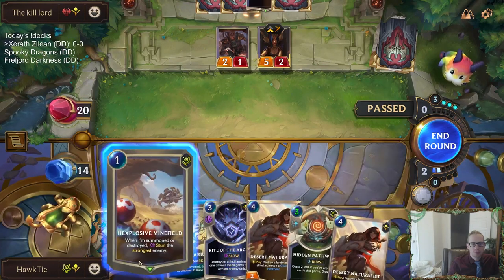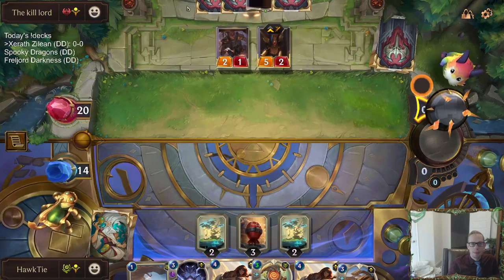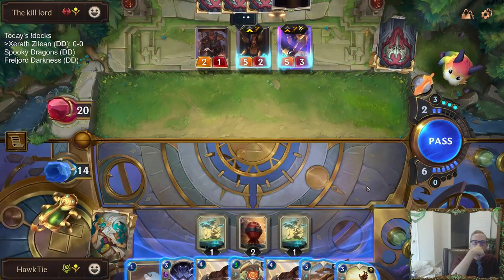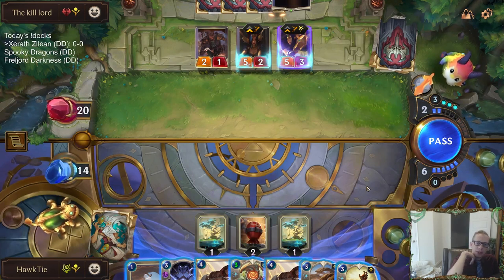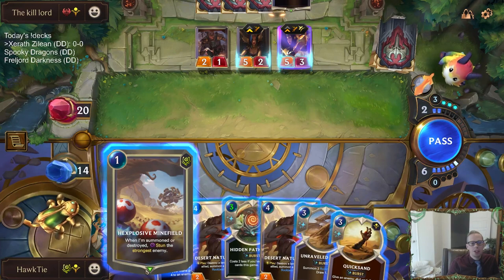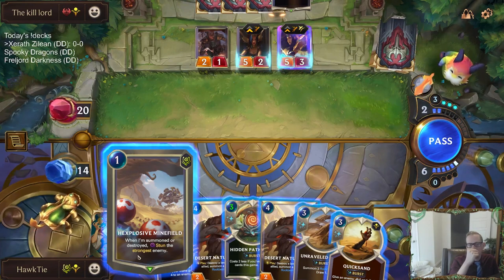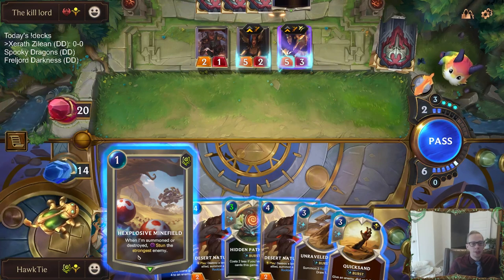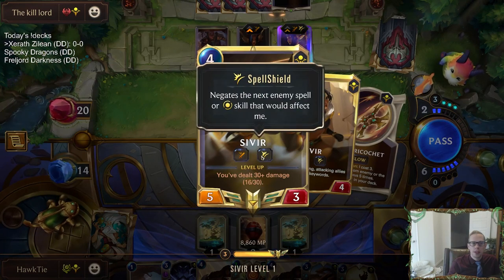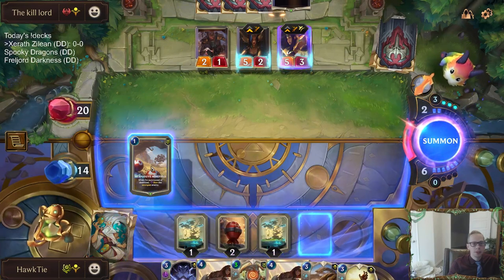Not the best situation for us. They can open attack and hit us for 7. I really wish I didn't play that second Preservarium now because of the Quicksand, but then again I wouldn't have the Quicksand if I didn't play it. Does this just take out the Spell Shield? Because if it just takes out the Spell Shield I can't play this, but if it would actually stun then I would want to play this. I'm not sure if this gets through Spell Shield if it counts as a skill — Spell Shield deals with skills as well. I don't think this is a skill. I think it just stuns.